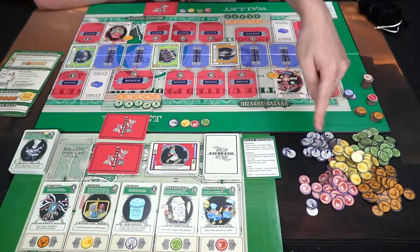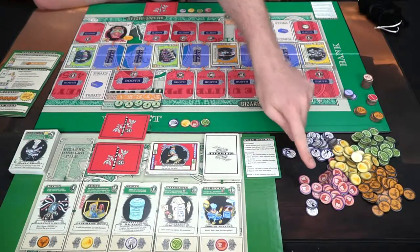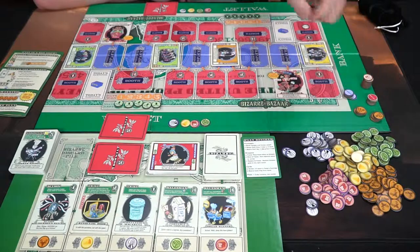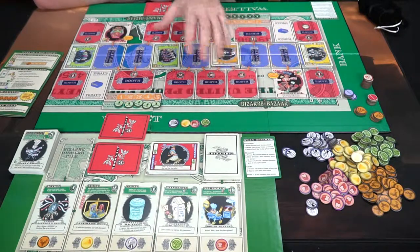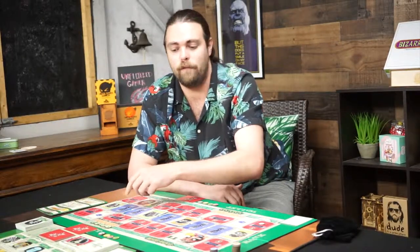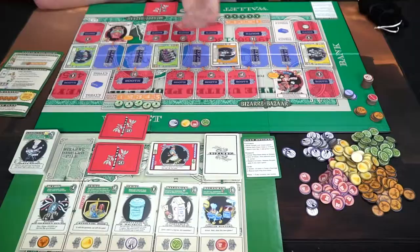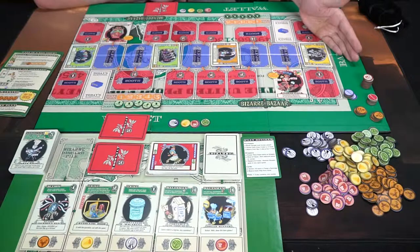These are all the resources in the game: you've got Benjamins, lettuce, bread, cheese, and bucks — just put them in an area everybody can reach. These over here are points you'll be adding to your today's earnings area whenever you place down a booth or an assistant. There are fives and threes and they're both front and back.